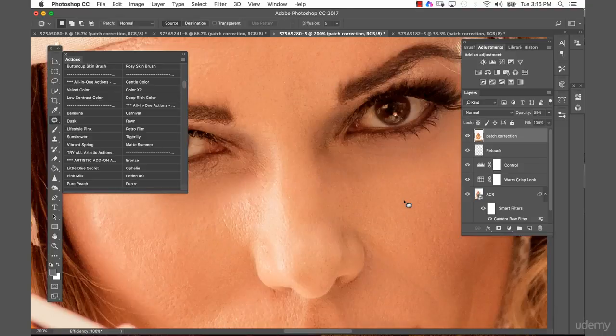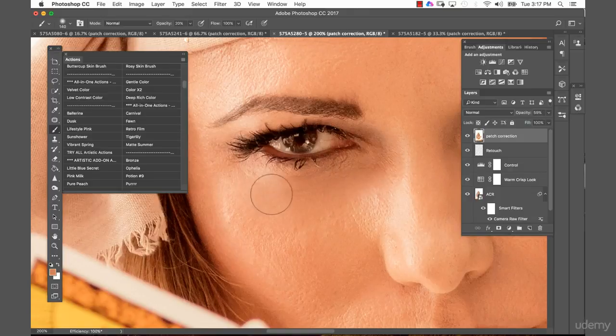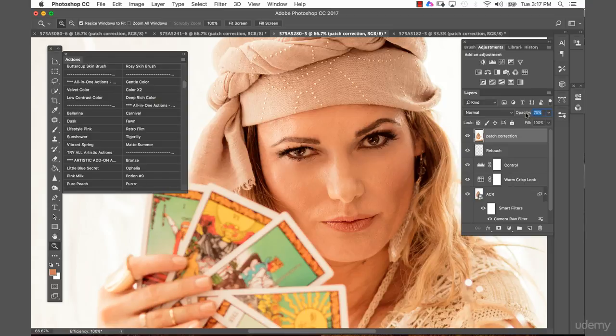This doesn't have to be only patch correction — you can obviously also go in and make other corrections. I think this area here is overall too dark, so with the eye dropper tool (I) I pick the color, then with B for brush at a very small opacity I can just lighten this area. Keep in mind we're on a reduced opacity layer, so you can paint over it a few times without affecting it too much.